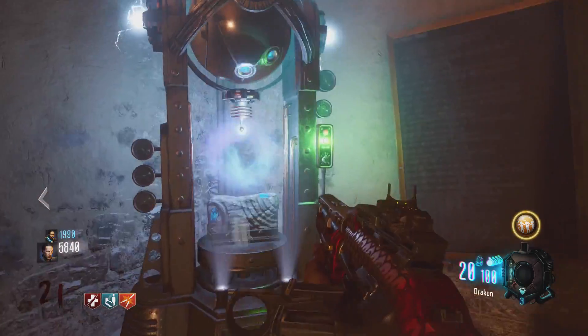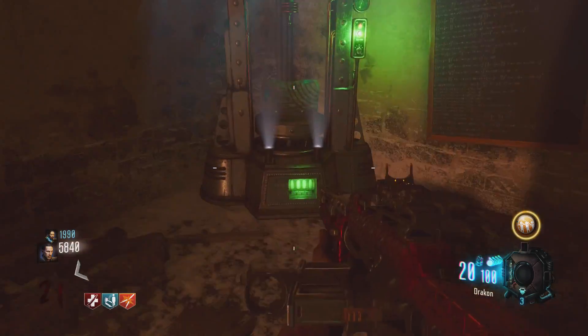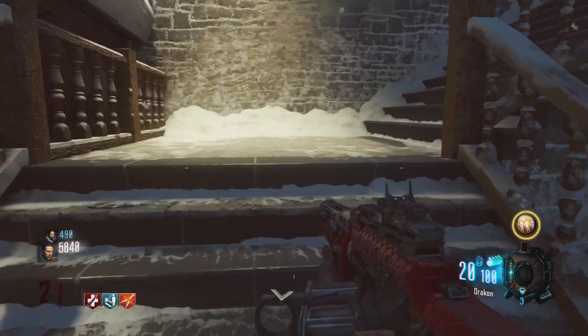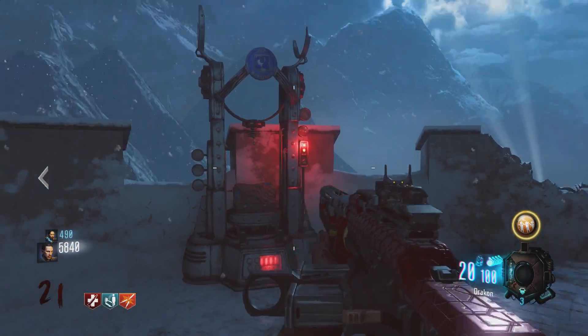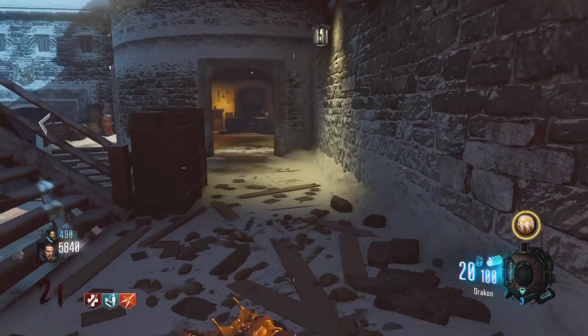The next one is in the sort of main power generator room. The third one is up on this castle ledge area next to another jump pad.